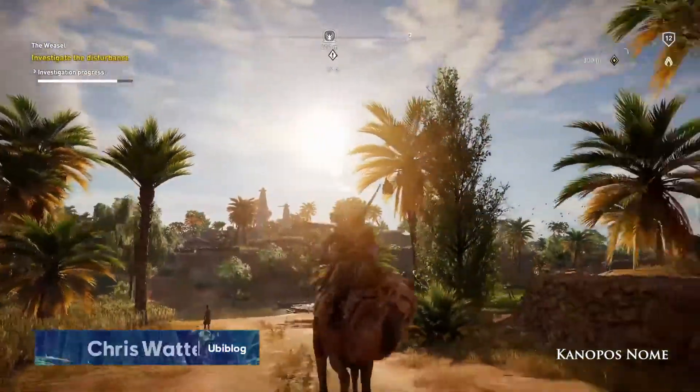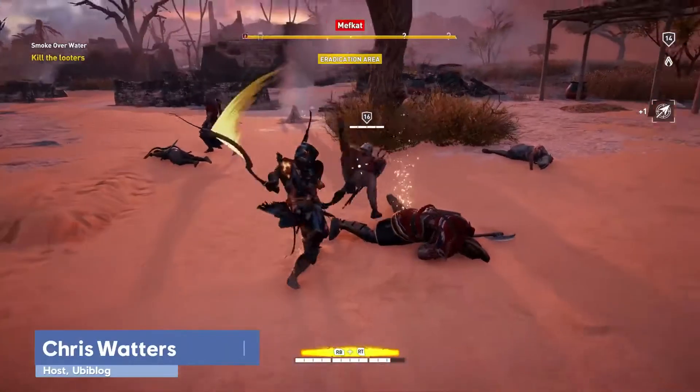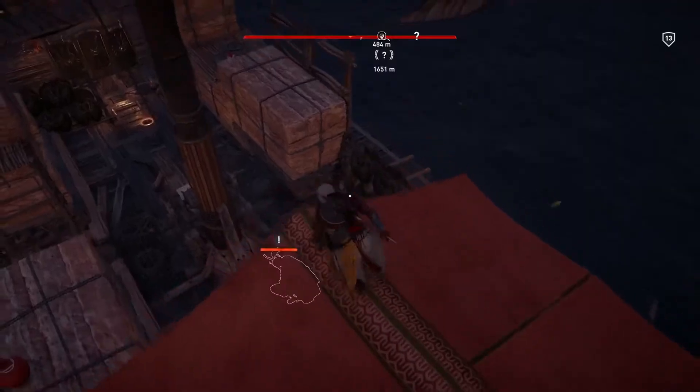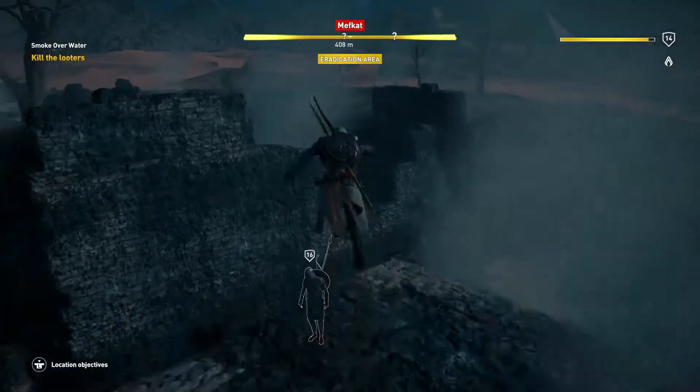In the vast open world of Assassin's Creed Origins, the new combat system creates a lot of new ways to deal with your enemies. Making a ruckus can be very effective, but stealth has always been a favorite tool of the Assassins. So we talked to the developers about how you can take a sneakier approach to getting what you want.